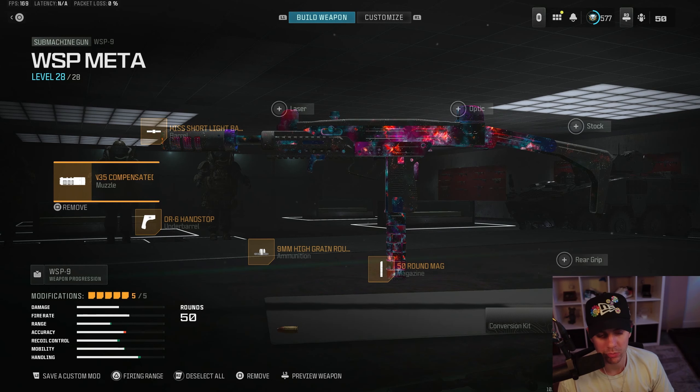Today we're going to be talking about the best secondary weapons that you can use on Rebirth Island, from the fastest statistical TTK to some off-meta different kind of builds that you could experiment with too. Let's get into it, and the first weapon we will be talking about is the WSP9.